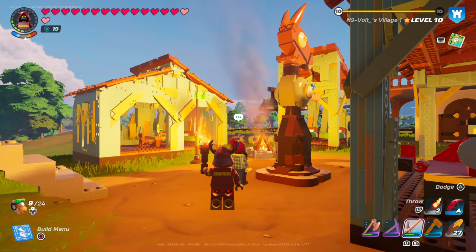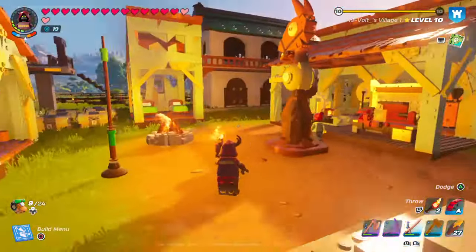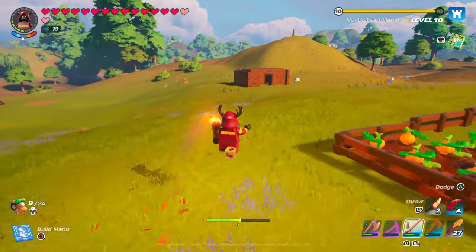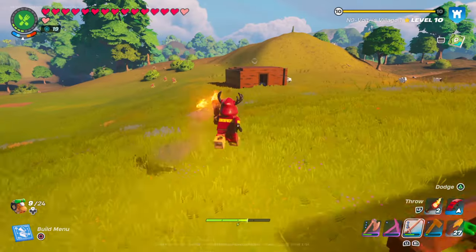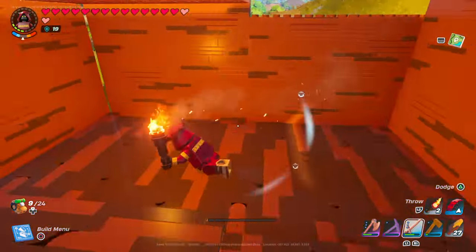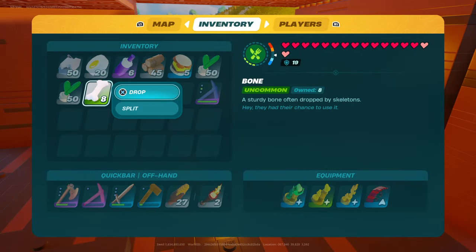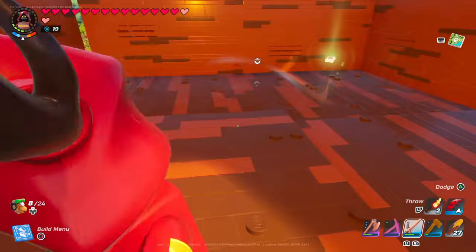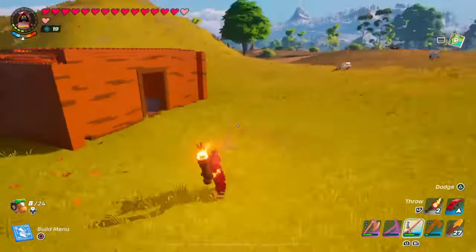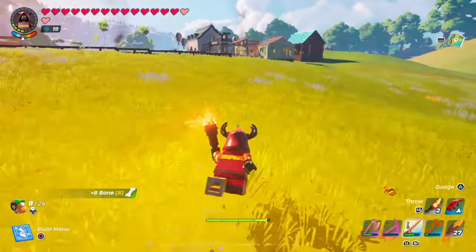There's an updated version of how to get rid of your trash in LEGO Fortnite. The old version was just make a little house or drop your items and leave them there. Then when you're done with the game, close it and when you come back the items will be gone. That was the old version, but there's a new version now that's way easier that Epic added to the game just recently.